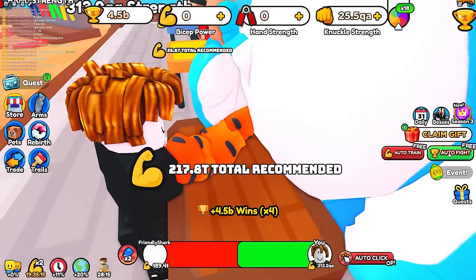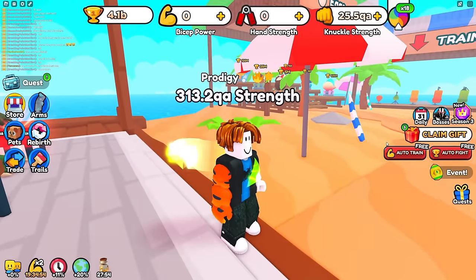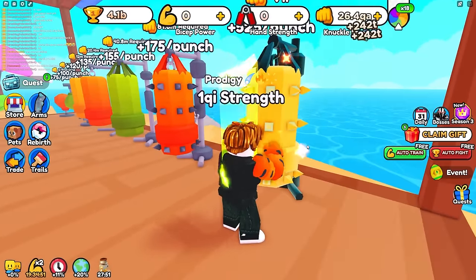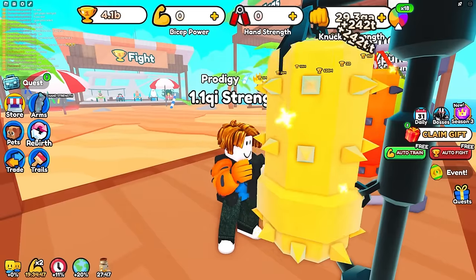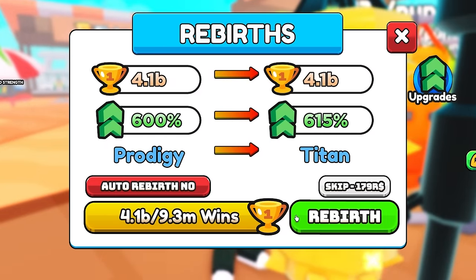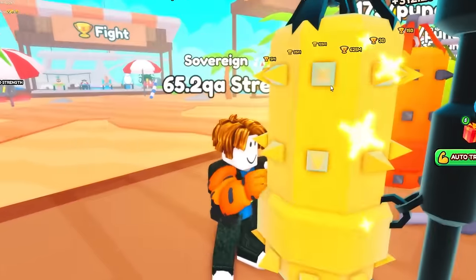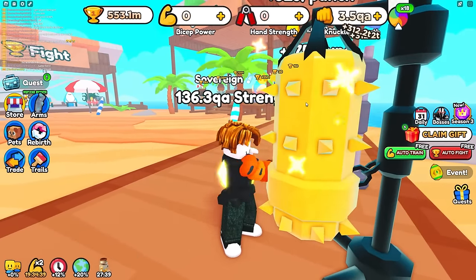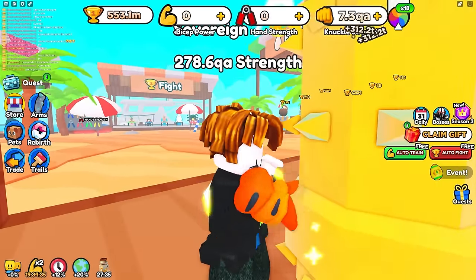I'm gonna go defeat the friendly shark a few times to get a lot of wins and afford a money trail. Now I have one qi. I need to go up a lot more, so I'll rebirth more to get more per tick, then train in like world four to get up to around 18 qi.